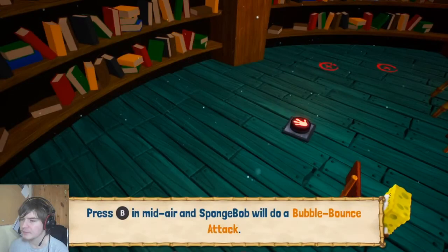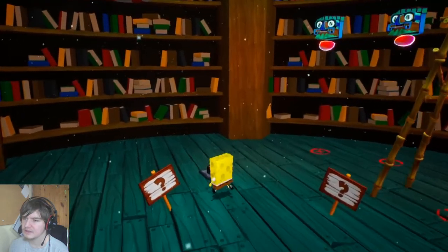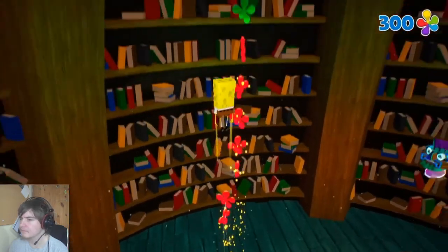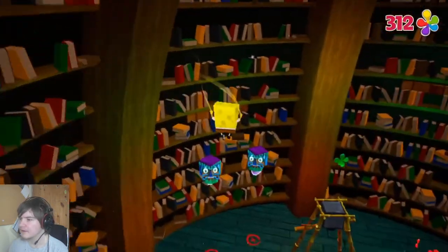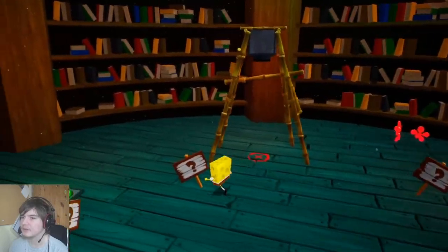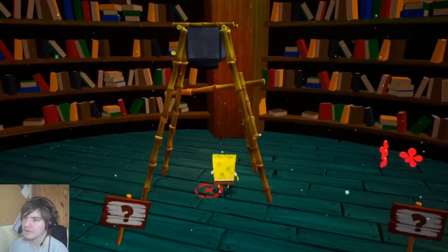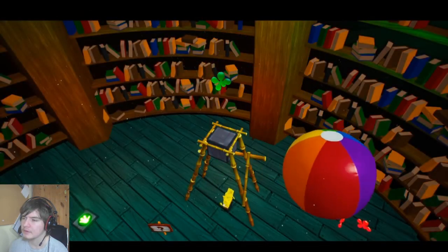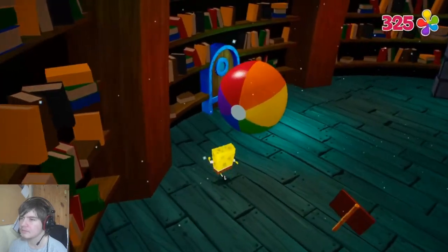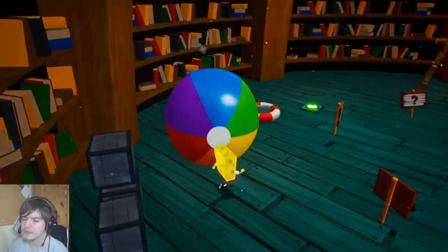Press R1. Press B in midair and Spongebob will do a bubble bounce attack. Bubble bounce attack — like that. Press Y on the ground and Spongebob will do a bubble bash attack. Yep, we know that one. There's no bonus point if I can put this anywhere — this is where I keep all my old comic books!